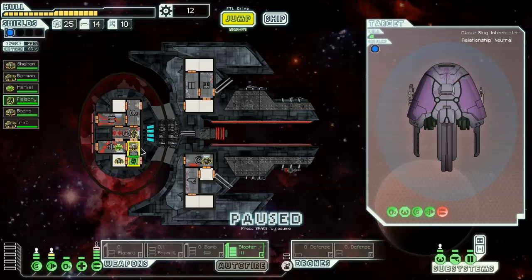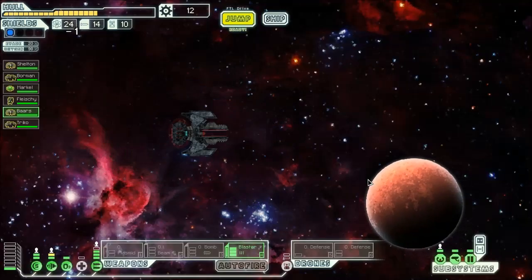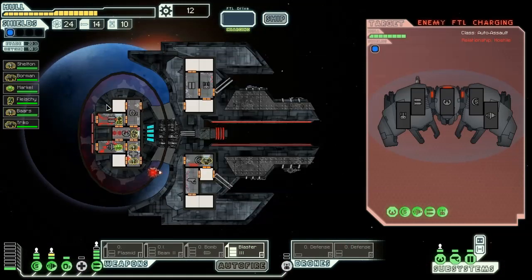Sheldon stays on weapons, the other energy crew member steps over here. I'll be able to get one more power bar by the time the next beacon comes along. Those engines are insanely expensive — on a ship so dedicated to mobility, this is going to get very nasty very quickly.